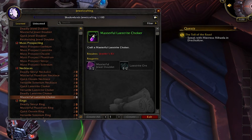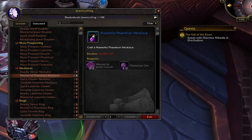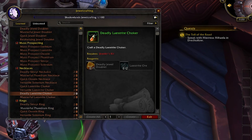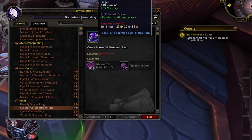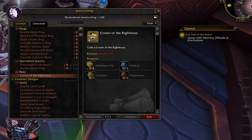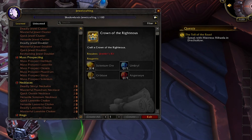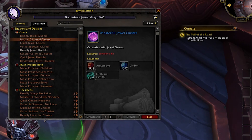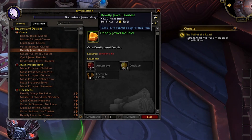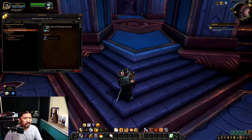At the moment there's no stat customization for Jewelcrafting, but that's less of an issue since you're essentially crafting the stat you want by choosing the gem — and they all include a socket. There's also a Crown of the Righteous which may be cosmetic, and gems may simply be more utilized when crafting other items. And somehow, we've already made it to the end of the hall — but not before talking about engineering, the final profession.